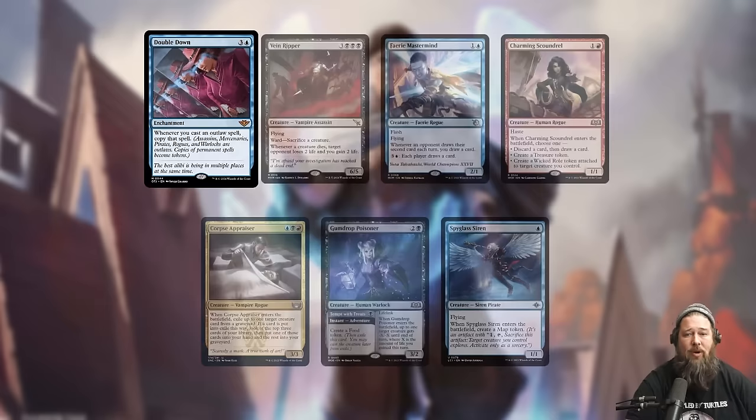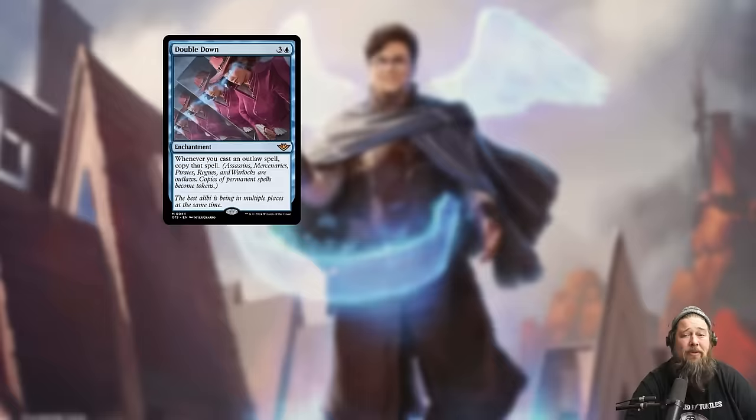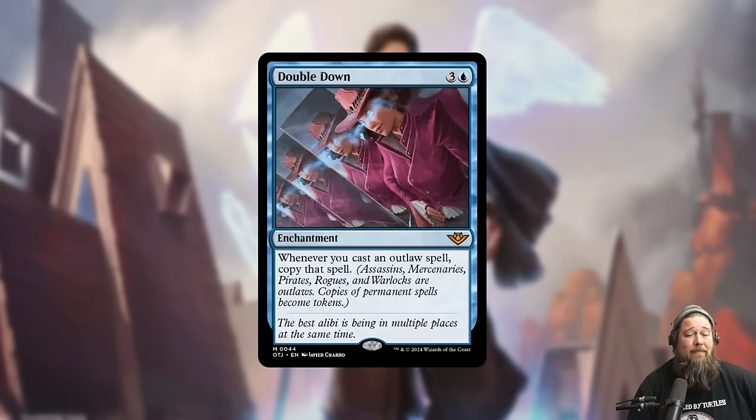There are some non-legendary options. Looking at Standard, Bane-Ripper is an Assassin — two of them seems pretty devastating. There's also Faerie Mastermind, Charming Scoundrel, Corpse Appraiser, Gumdrop Poisoner, and Spyglass Siren. We're sure to get many more Outlaws in the set since that's the whole theme. This is a card I'm definitely excited to build around — I love Necro Duality in Zombies. Worst case, it seems like a really fun build-around for some sort of Outlaw Commander deck.